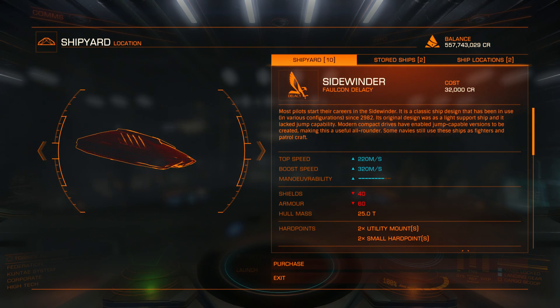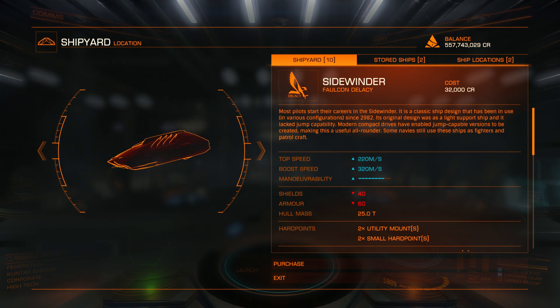The trick is to use its roof. So for Sidewinder and Eagle you should use your roof, and for Imperial Clipper and Anaconda you can capture your videos through your front view.